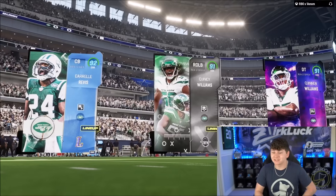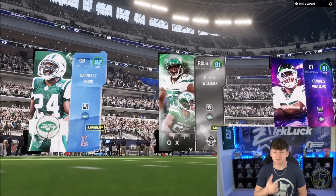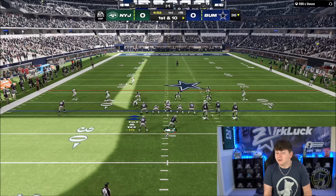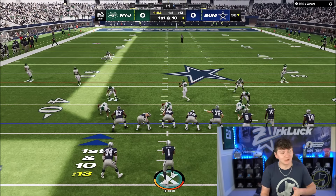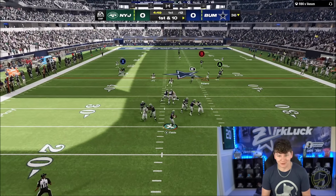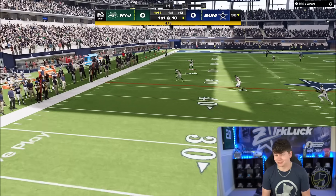All right, so let's get into this. As you guys can see, that's actually my opponent's top three — so we must have a Jets themed team in my top three. We've got Justin Fields out here, and as I showed you guys, I have all 7 AP on this card. He is going to be literally our entire offense.